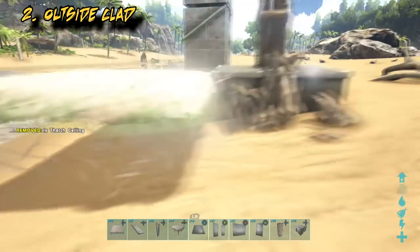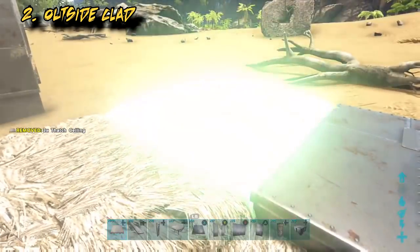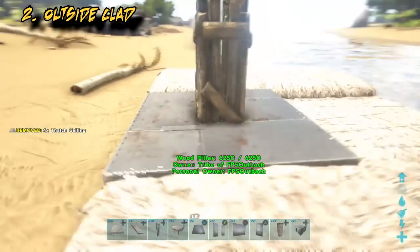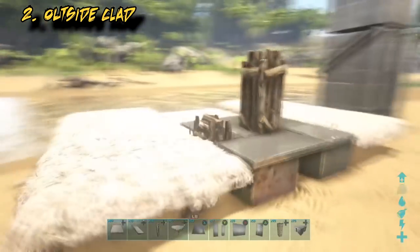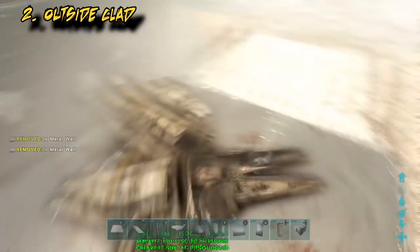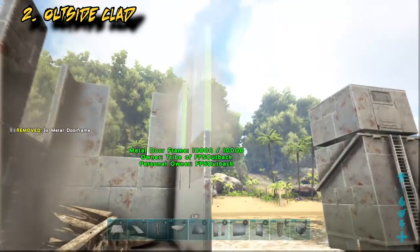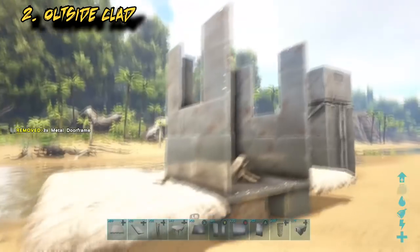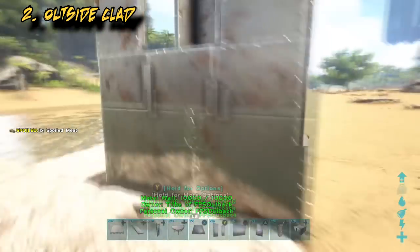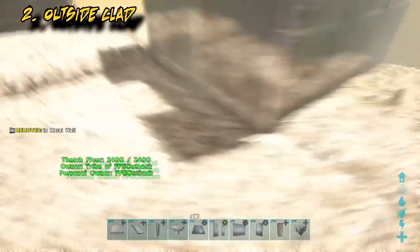Build thatch ceilings off that thatch foundation around the sides. Get rid of the pillar and build the walls up off the metal foundation. This time place door frames at the height that you want to shoot from. And now you can clad more metal walls on the outside, off the thatch this time, so it's lower.